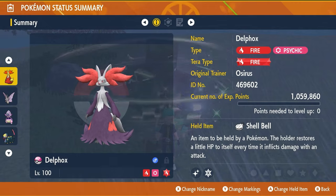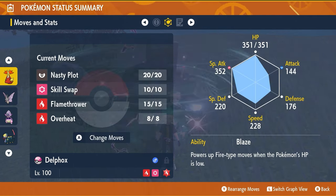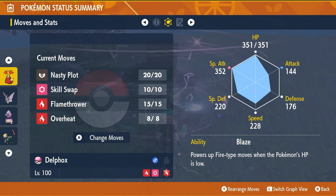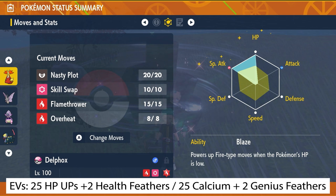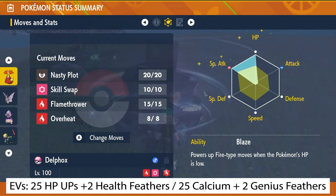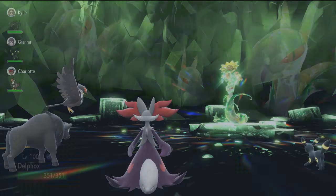Delphox is going to have a Fire Tera type and the Shell Bell as its held item for passive recovery. The moveset is Nasty Plot, Skill Swap, Flamethrower, and Overheat, with the ability Blaze. Its EV spread is 252 EVs in HP and Special Attack with the remainder in Special Defense, and a Modest nature.